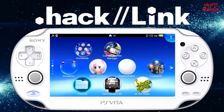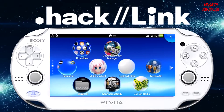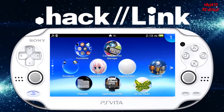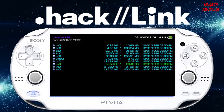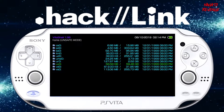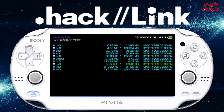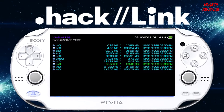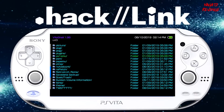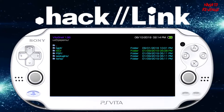Alright, so assuming you followed all the prerequisites in the intro, we can get started on the Vita side of things first. If you're using H-Encore, Trinity, or the older 3.60 HENkaku exploit, go ahead and run that and boot into VitaShell. I'm going to do that here on screen. We need to figure out if your PSP EMU folder is in your UX0. So what we're going to do is go into UX0, scroll all the way down to PSP EMU — here is PSP EMU right here. We need to go into this folder and make sure you have the ISO folder.